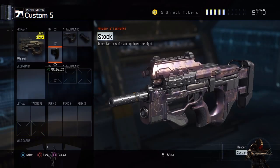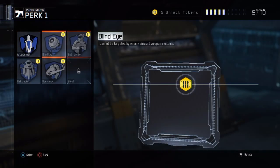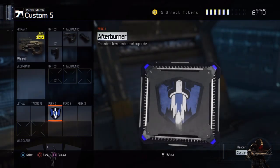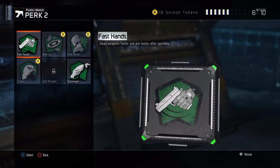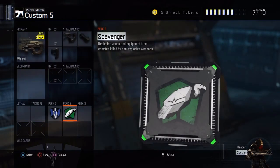If you're going for long shots then Grip will really help make it more accurate. And Stock — if you're a movement person, if you jump a lot and use movement to your advantage to get more kills, then you want Stock. And Afterburn links to Stock because if you're a jumpy person, Afterburn makes sure your Thrust has a faster recharge rate so you can jump a lot more often in games.